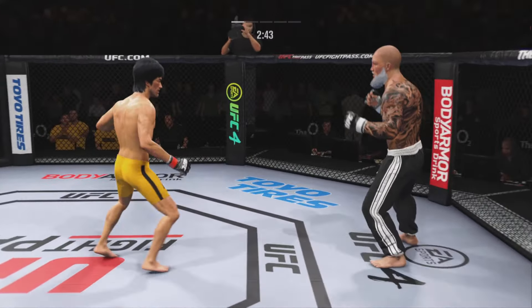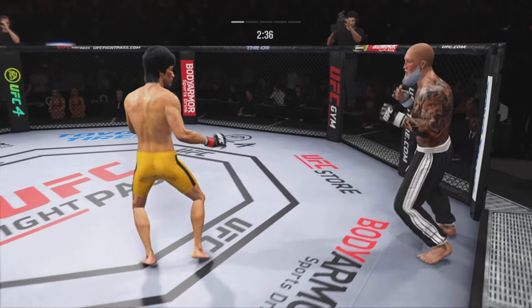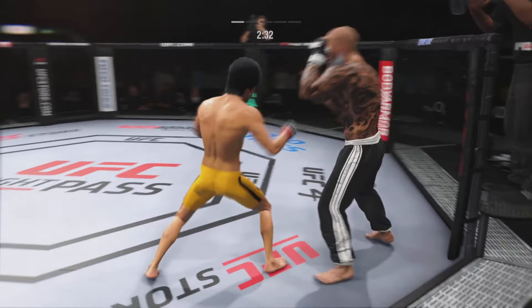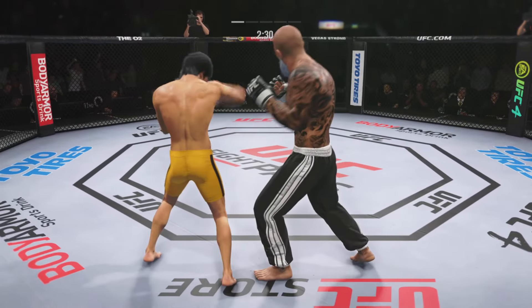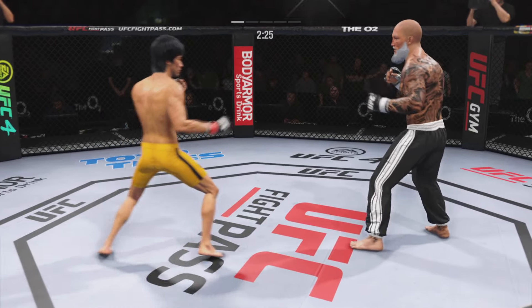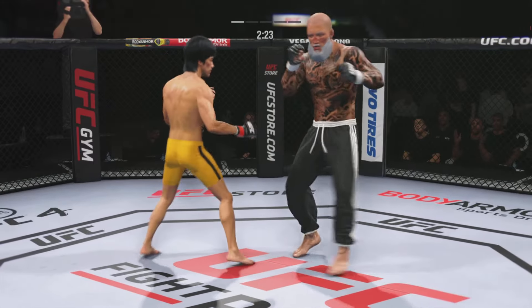Look at how he turned — a huge strike lands there, DC. He landed that massive shot. Now he needs to try to find the next shot, the follow-up shot that will finish the fight. Big left. Attempts the front kick there.